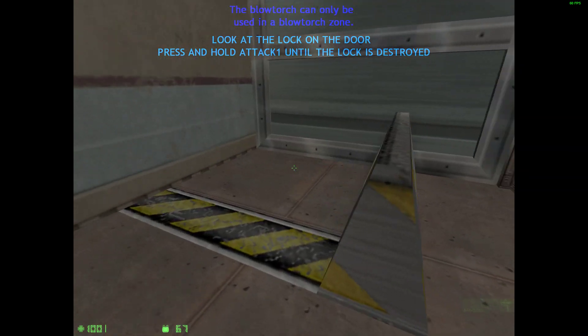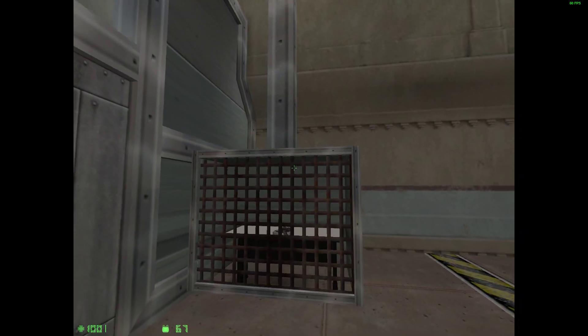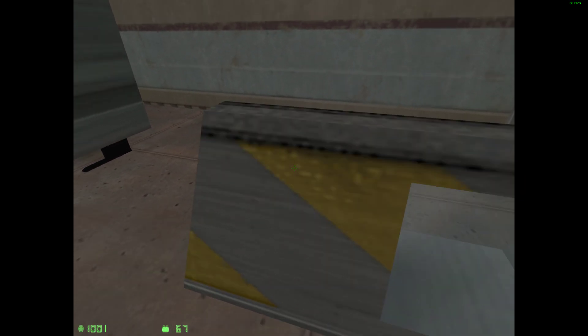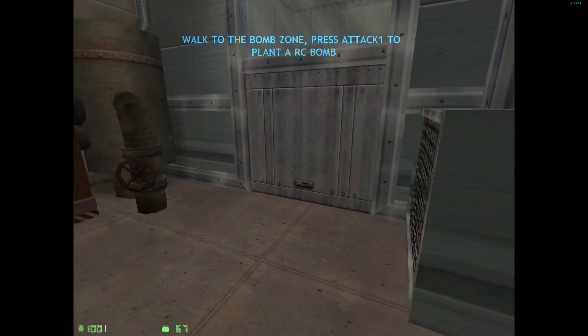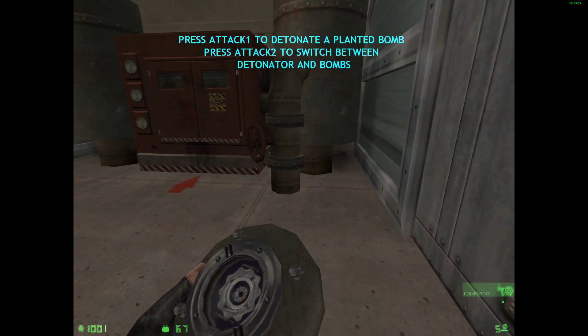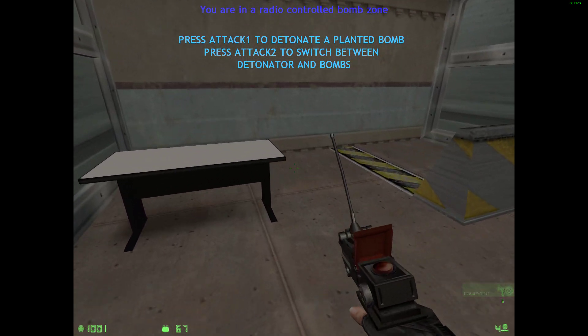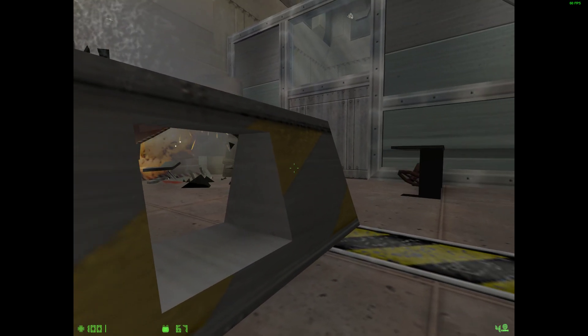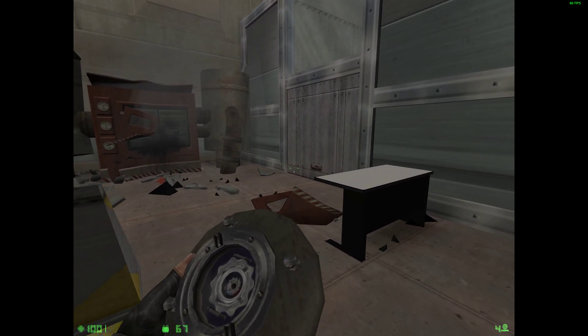The next piece of equipment is the radio controlled bomb. Like the blowtorch, radio controlled bombs can only be used in radio bomb zones. Pick up the radio bombs and plant a bomb on the equipment. Once a radio bomb is planted, take cover and press your fire key to detonate the bomb. Move on to the next area.